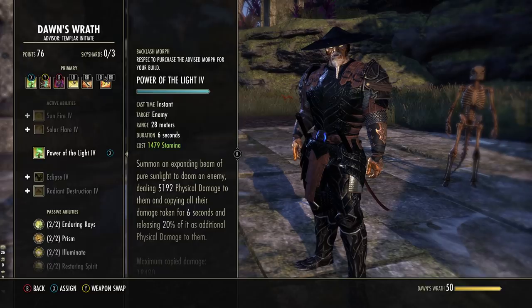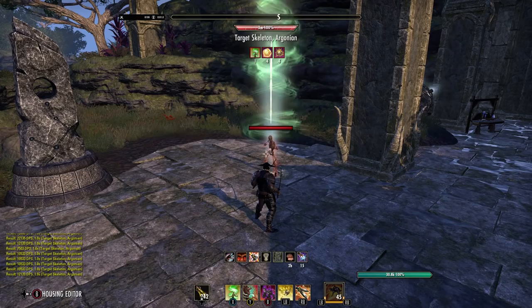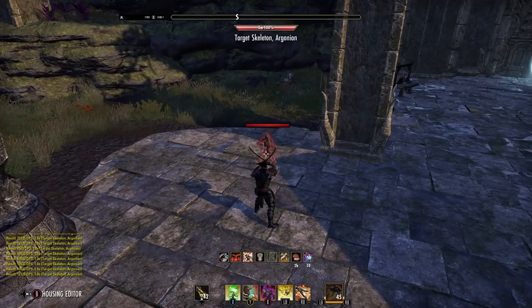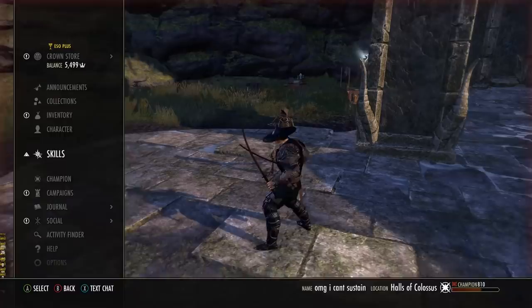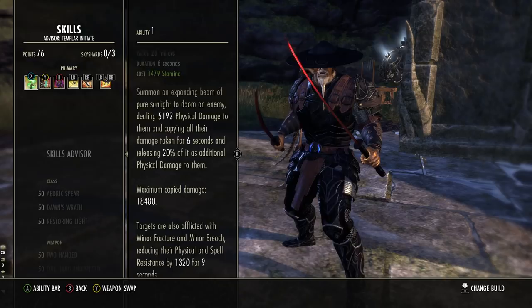First of all, Power of the Light. This got somewhat buffed, which is very nice. It's in the Dawn's Wrath skill line — the third ability you unlock. Starts off as Backlash, morph it to Power of the Light. This will go onto the target, and it will do initial damage when it lands. Then it pops, and all the damage done to this target by you is calculated up during that time, and 20% of it will burst — up to a maximum of around 18k depending on your buffs. And this can now crit, which it never used to.